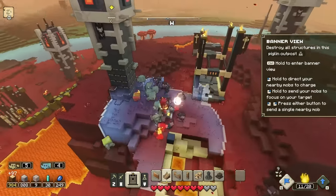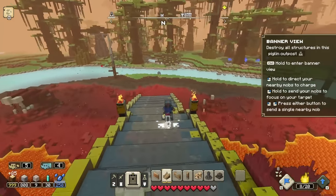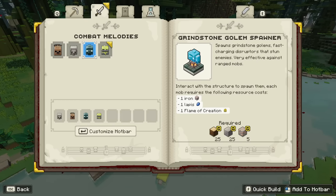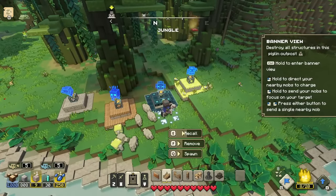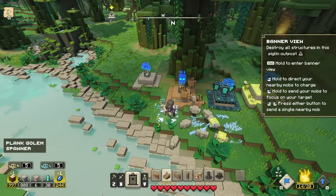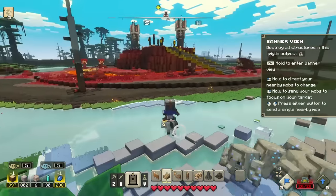I'm trying to send them right at the tower itself but it doesn't always work that way. I think it might be a good time to retreat fast and spawn in some more friends because this is a little too much. The iron's good to know, but I wanted to read more about our new golem friends. We have the Grindstone Golem — fast charging disruptors that stun enemies, very effective against ranged mobs. And then the Mossy Golem Spawner — spawns Mossy Golems, support mobs that clear debuffs and heal allied mobs. So we want a decent chunk of those, but not too many. Let's recall everything, spawn three of those, a few more of these, and the rest should be building destroyers to get rid of this thing nice and quick. Let's charge right back in for round two.